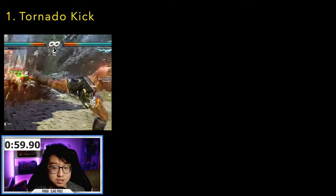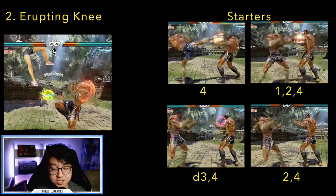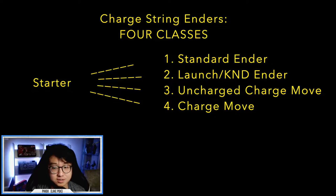Tornado Kick has three starters: 3, forward 3-2, and while standing 2. Erupting Knee starters all come from moves containing his standing 4. Burst only comes from back 2.